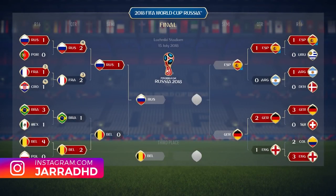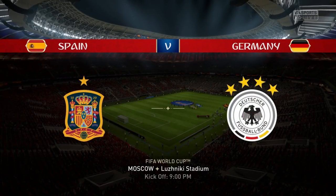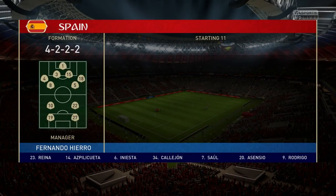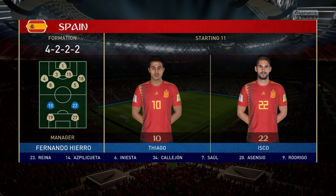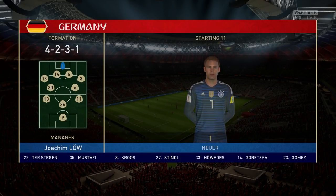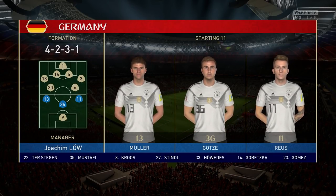We haven't been convincing at all in this World Cup, but we're going to need to be convincing as we take on Germany, who have taken down Switzerland and England in the knockout stages. Can we end their run and break up their attempt at back-to-back finals? I'm not super confident heading into this one. Koke comes into the starting 11, Iniesta very tired following the Argentina game. Thiago starts considering David Silva is out for the rest of the tournament — he picked up an injury against Argentina. I may look to bring on Marco Asensio as the game progresses.